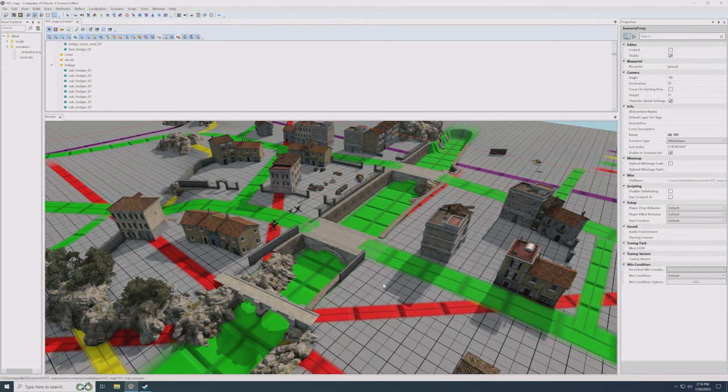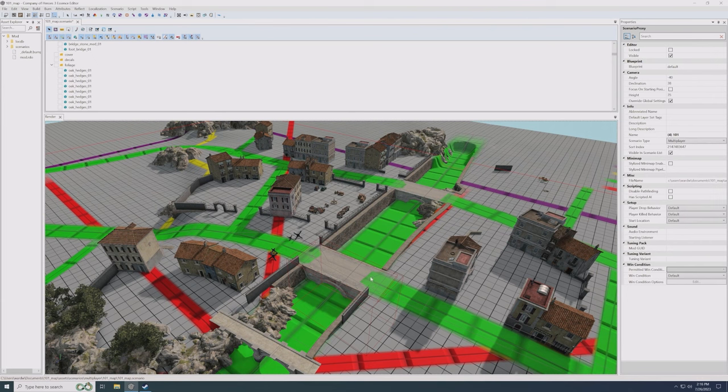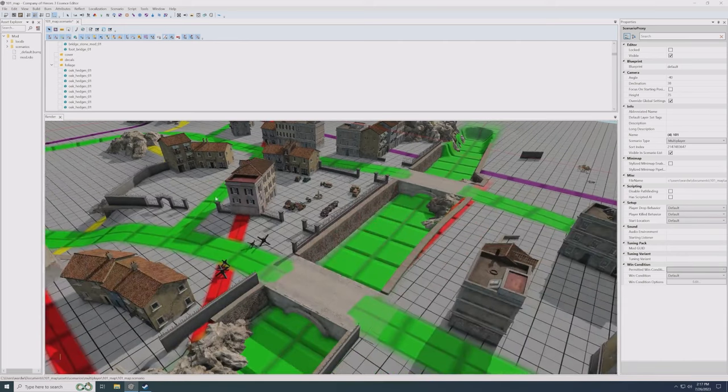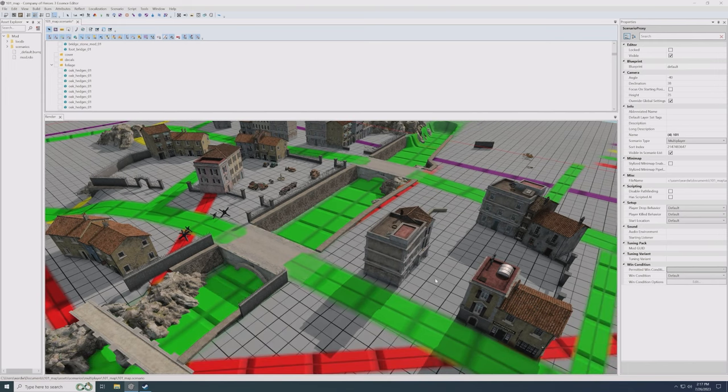I noticed the open area looks a little sparse. Is there a specific reason why you didn't place more there yet? Yes — I dressed up this little area because I have an example to show you in a bit. Otherwise these courtyards I'm leaving empty because we don't know how these engagement spaces play yet.